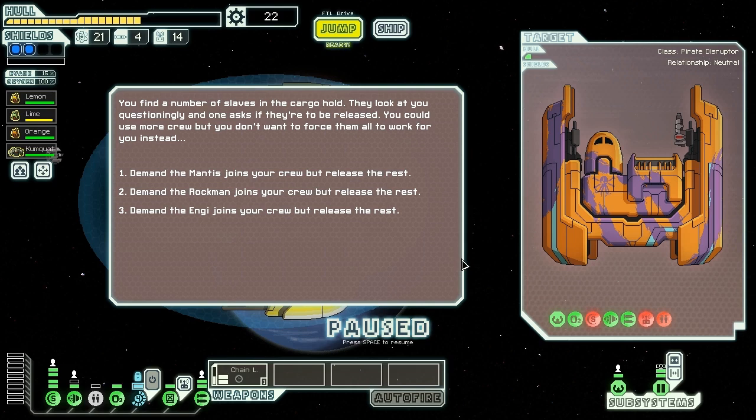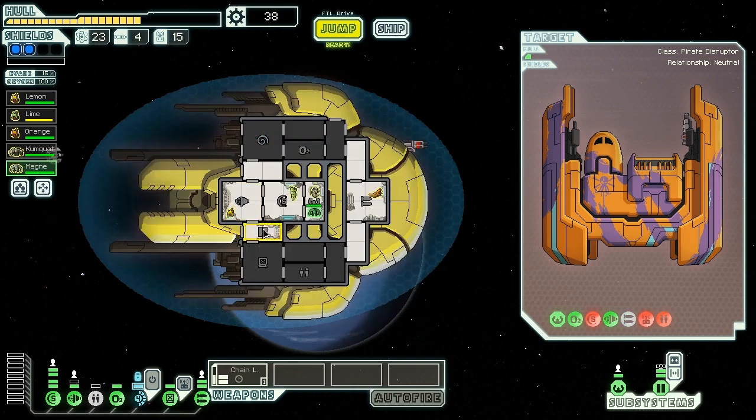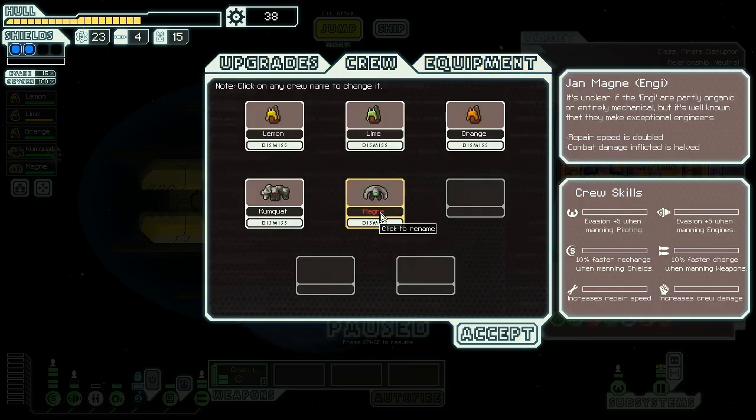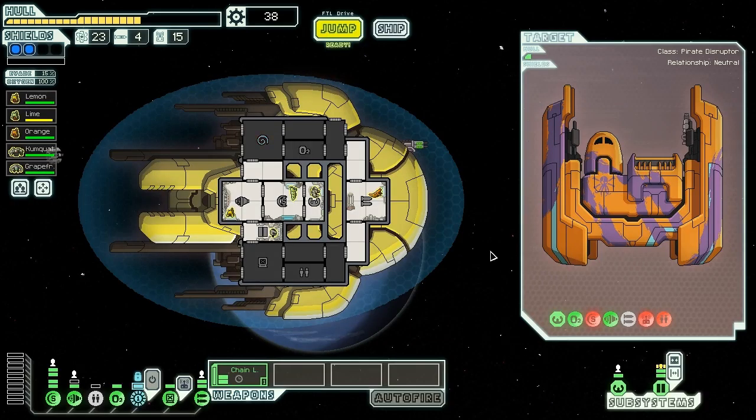We find slaves in the cargo hold - we could take a Mantis, a Rockman, or an Engie. Having an Engie for fast repairs would be very nice, so we demand the Engie join but release the rest. The Engie confirms its objective is to defeat the rebels, we agree, and it joins. We get two fuel, a drone part, 16 scrap, and Magni the Engie. We rename him Grapefruit - another gray crew member but it fits. Now aboard the VSS Citrus: Lemon, Lime, Orange, Kumquat, and Grapefruit.